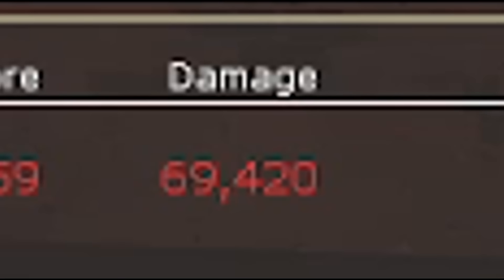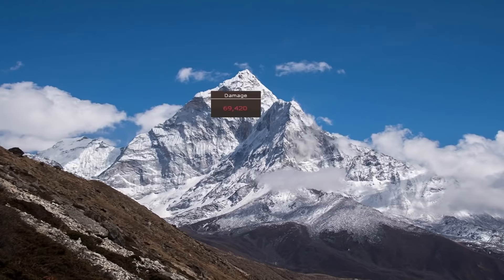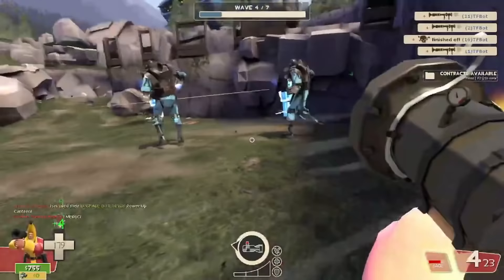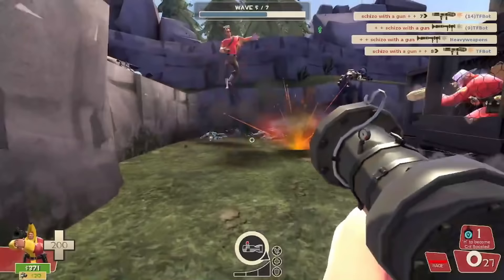Hey, you see this number? Look at it. Look at how fucking big it is. Look at how meaty and juicy — and do you want to know how to get your number as big as that? No, not in the least. Why the fuck are you here? The Beggar's Bazooka is the best rocket launcher in MVM, and honestly, I don't think your average MVM player truly understands the scope of just how much better this weapon is.